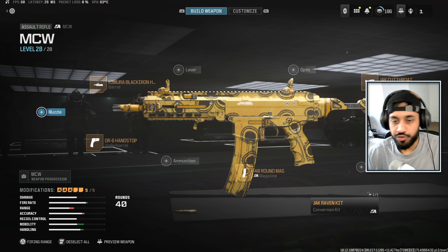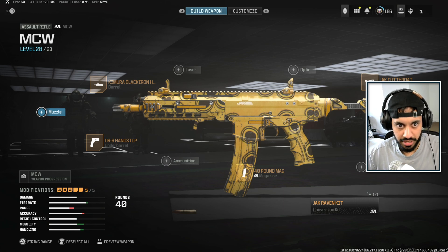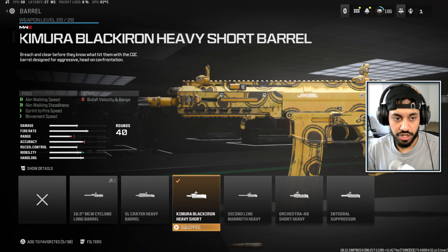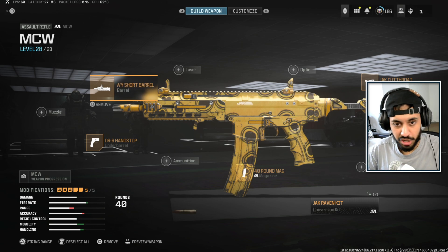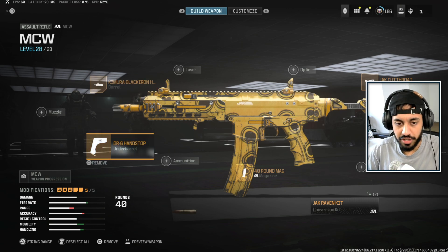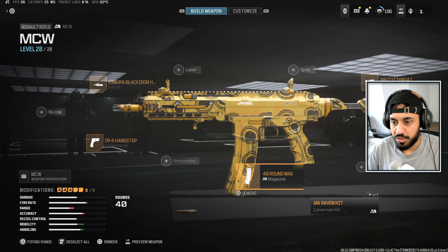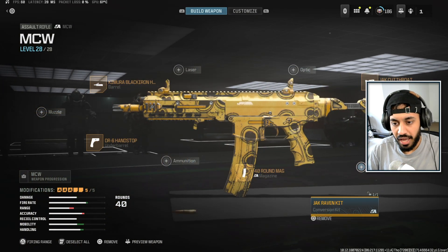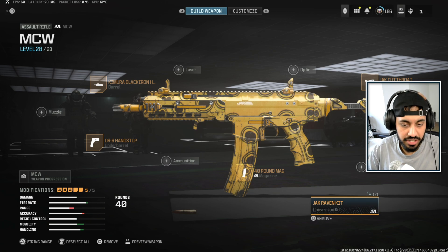Now we're going to quickly go through the builds. When it comes to the MCW, I think this is the best overall gun. The only issue is that it's an assault rifle, so the movement is not there compared to an actual SMG. For the build, we're using the Kimura Black Iron Heavy Short Barrel, which helps with aim walking speed and overall movement. We're also using the DR6 Hand Stop underbarrel, 40 round mags — the largest available with the conversion kit — the Jack Cutthroat Stock for the best aim walking movement speed, and the Jack Raven conversion kit. You need to have the gun maxed out to actually use this.